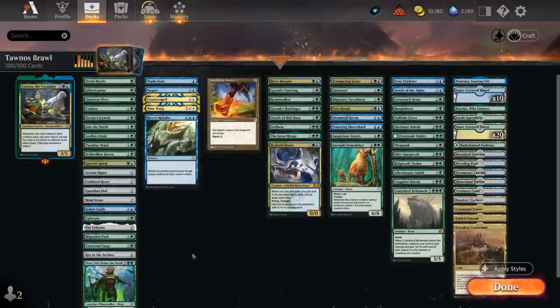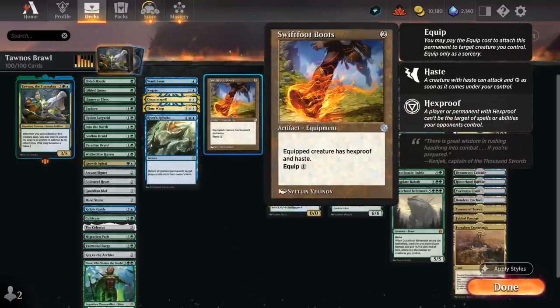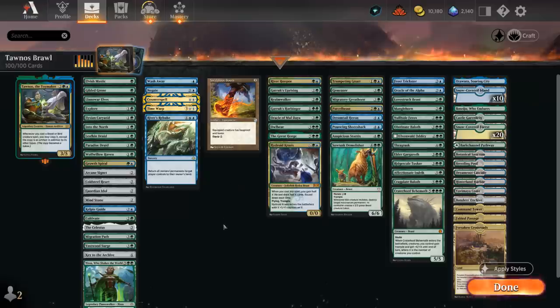I've split up the deck into a few different categories, but before we start I want to highlight Swiftfoot Boots, a new printing from The Brothers' War retro artifact, which will give all these brawl decks a way to protect their commander as well as give it haste. I think this is going to be a staple in almost every brawl deck that heavily relies on its commander surviving. We're also playing it to protect Tawnos.